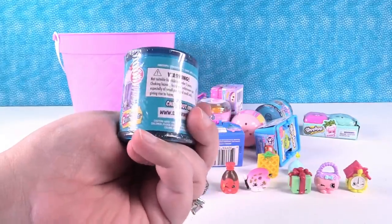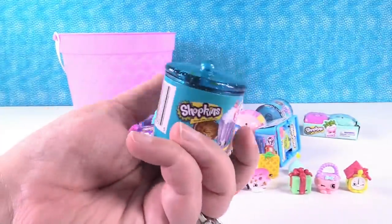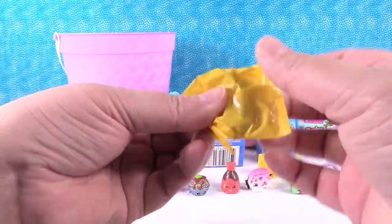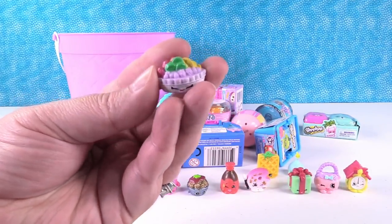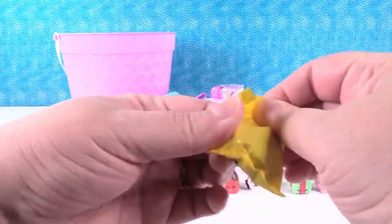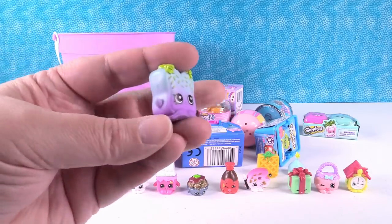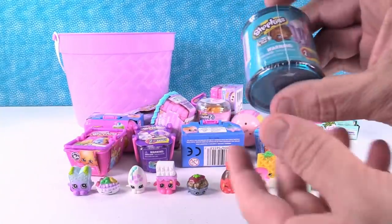Boohoo Onion also hasn't been redone. Food Fair Season 1 — I don't remember these coming in blind bags. First up we have Fifi Fruit Tart and she is really pretty with all those different colors. And this is Sunset Fairy Crumbs — super cute. At first I was like, is that paper? It tricked me.